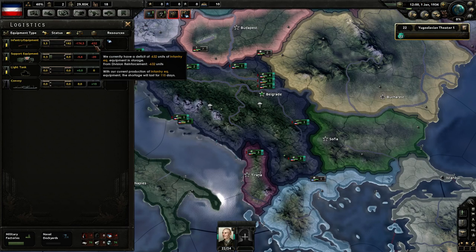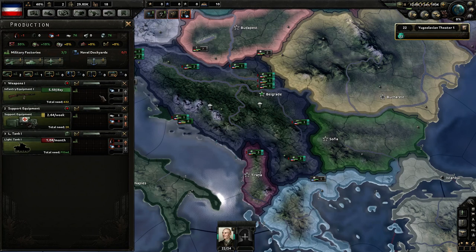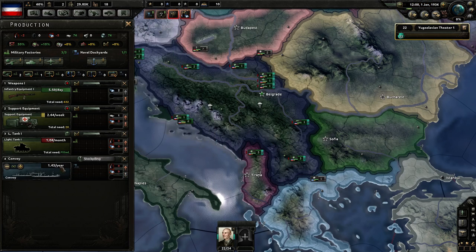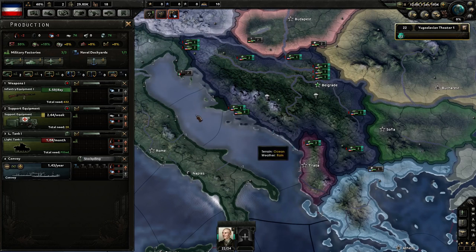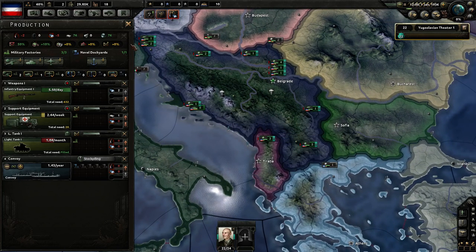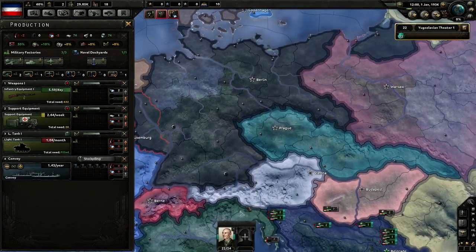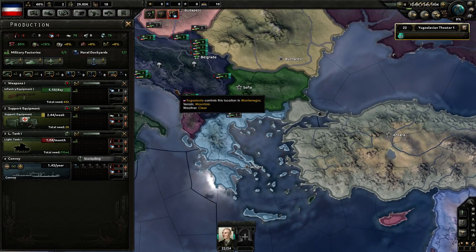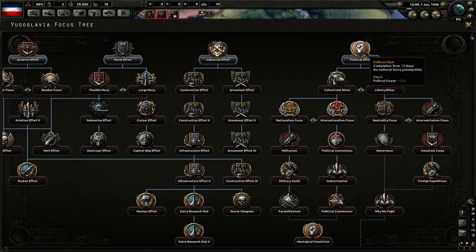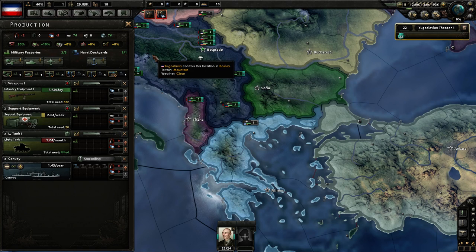Once the game starts rolling, you'll be behind on equipment — we're talking over a thousand days behind. The free dockyards: the only thing worth building is convoys, because any fleet you build the Italians will bomb out of existence. You're not going to have a strong enough fleet to challenge the Italians or even the Germans. For coastal neighbors, you can just attack with ground troops and take what they have.